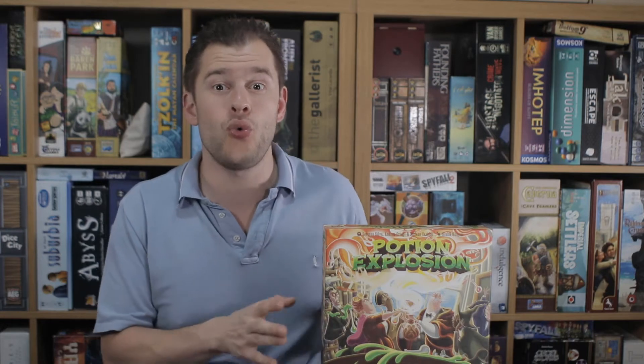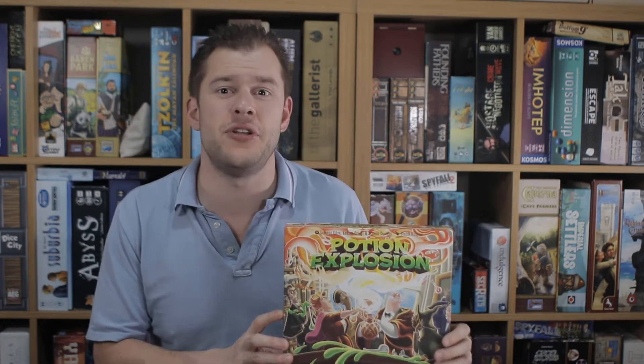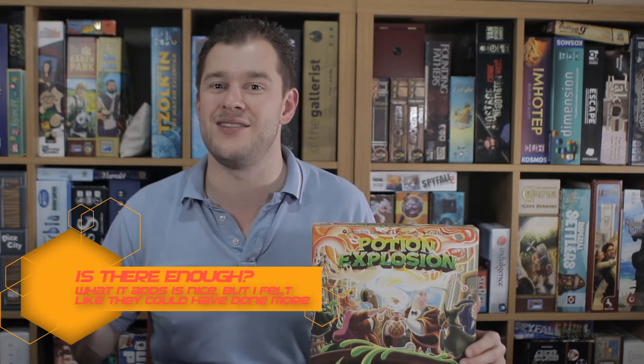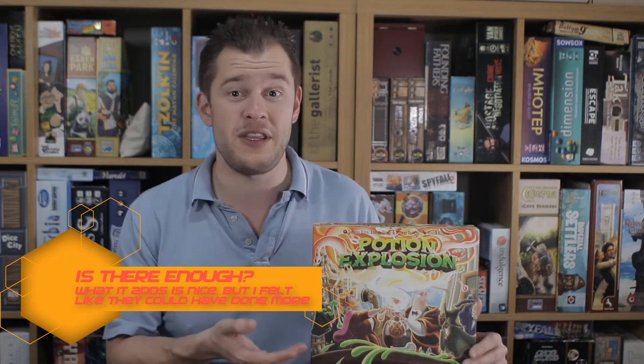And that's pretty much all that this expansion has. If anything, it's slightly underwhelming how much it has, because it's four modules but for the most part it's more of the good stuff and what's new is pretty straightforward. The fifth ingredient — the wild ingredient — could have been in the base game and probably should have been. It's such a simple rule: it counts as a colour you need it to count for. That's pretty much it.